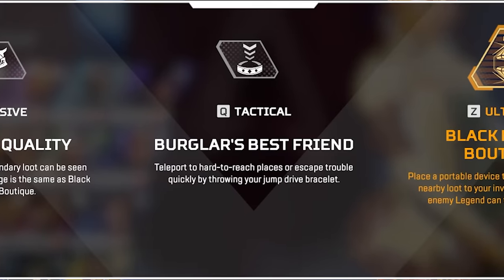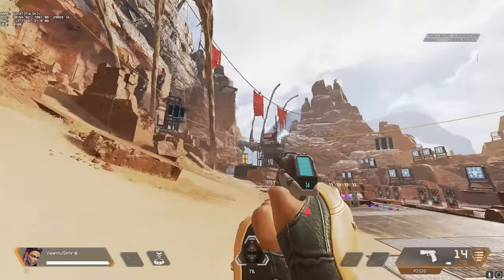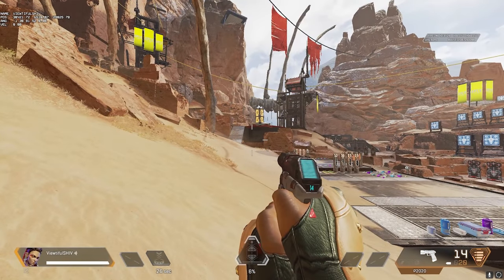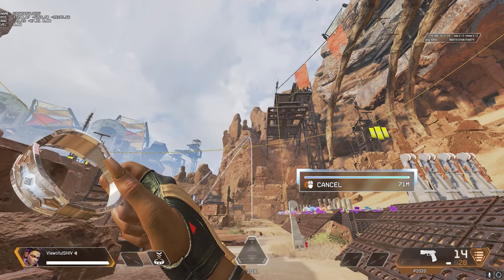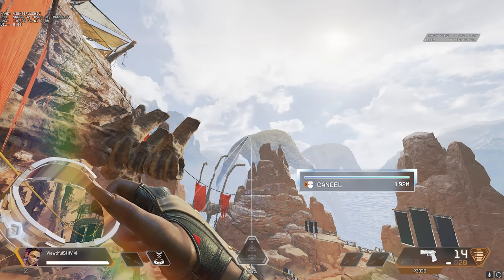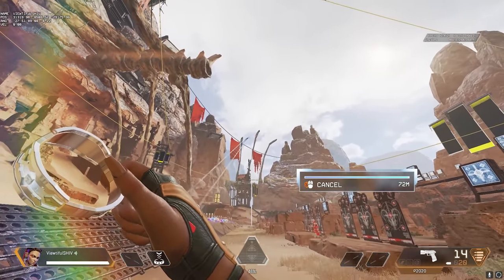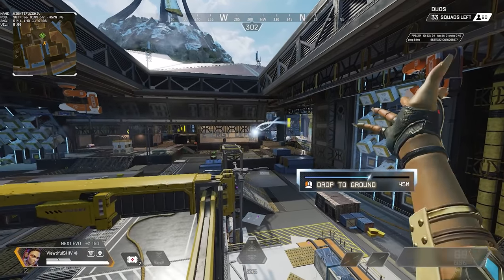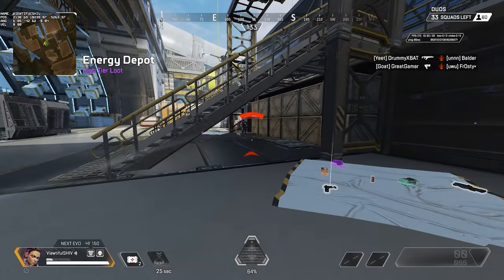Loba's tactical, Burglar's Best Friend, allows her to teleport to hard-to-reach places or escape quickly by throwing a jump drive bracelet. Activating her tactical instantly throws Loba's bracelet and teleports her to its landing spot. When the bracelet is midair, you can activate your tactical again to force it to almost instantly land straight down. Due to the ballistic trajectory, Loba's bracelet's maximum range depends on where you throw it. On even ground, the bracelet can be thrown 71 meters away, and from high ground such as buildings or towers, it can reach over 100 meters. A quick tip: jump right before the throwing animation finishes to extend your range slightly farther. Once you've activated Loba's tactical, there's no way of going back — it cannot be cancelled in any way, shape, or form, and you will go wherever the bracelet lands. Try not to use it if you aren't 100% sure that you want to commit to the teleport.